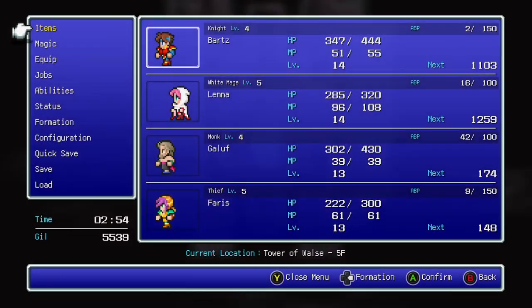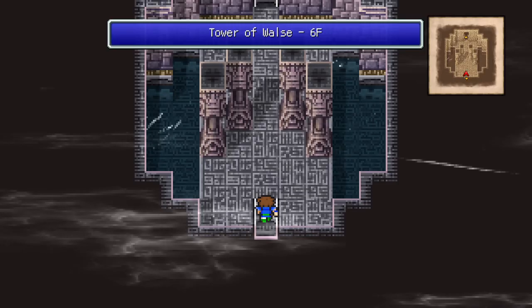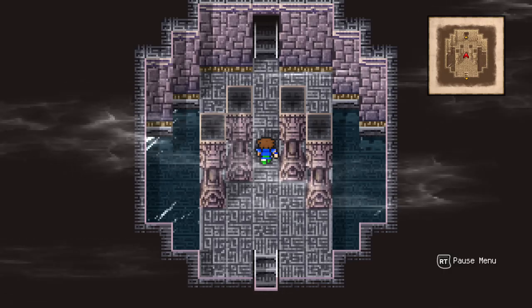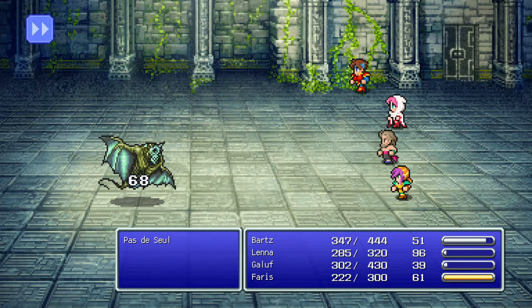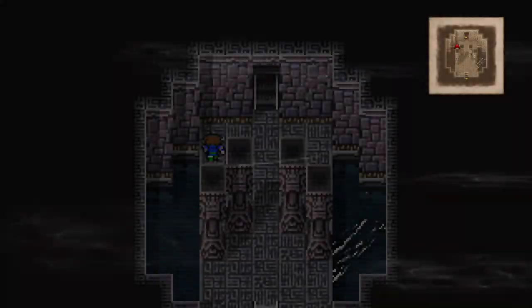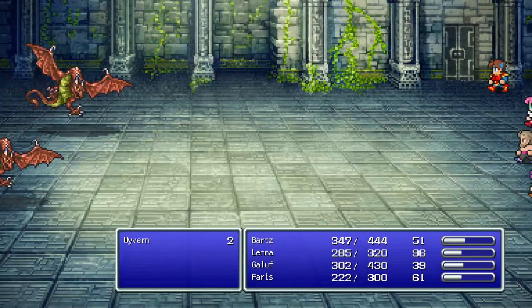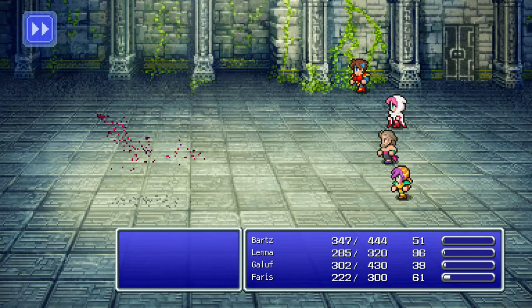I'm gonna save first. And if it's the Garula boss, then we go back. It isn't — it's just an empty room. Interesting. There are way more floors. It says we need to get a blue spell from the Elf Toad.